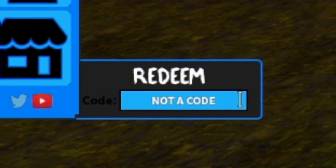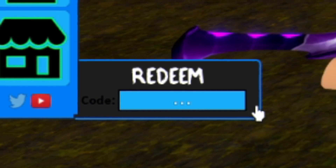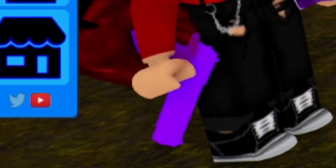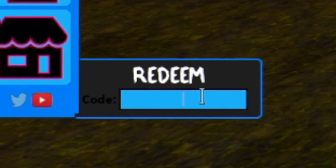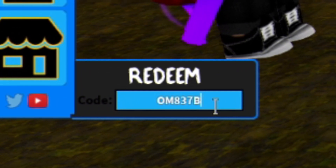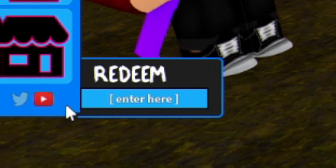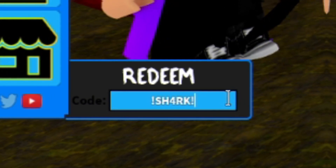Next we have the code 'good galaxy' — redeem that one. After that there are a few more codes on screen made up of numbers and letters. Feel free to pause the video if I'm going too fast. Then we have the code 'shock' — redeem that one as well.